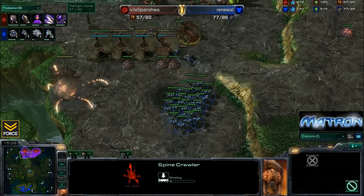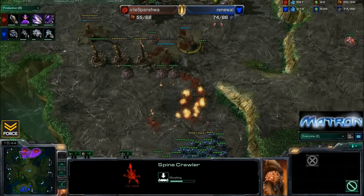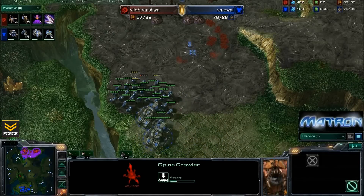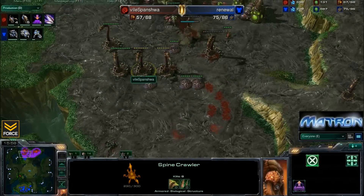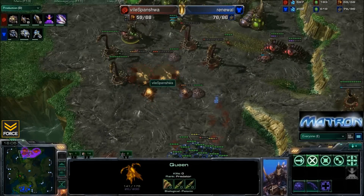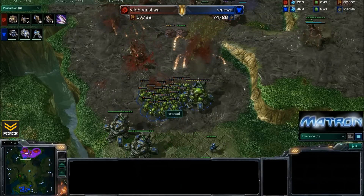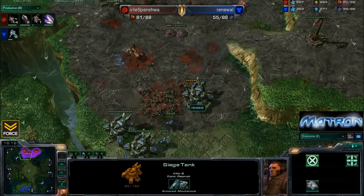Pathogen glands almost done, and it looks like infestors - four of them will be coming out. So if Renewal does not hurry up here and take down these spinecrawlers, then when the infestors do come out, some great fungals could take down all of those marines. Spinisha doing a decent job defending at this point, trying to delay for those infestors. And now it looks like the fungals will go down on these marines. A second fungal needs to go down - and yes, all those marines die instantly with two fungals.